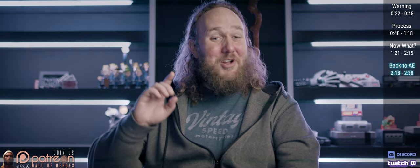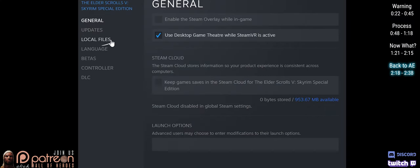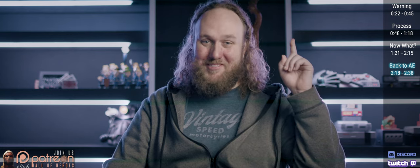If you ever want to go back to Anniversary Edition, open Steam. Right-click Skyrim. Properties. Local Files. Verify integrity of game files. Let Steam update the game. And if you're still not satisfied, perform a clean install of the game by watching my video on how to do so.